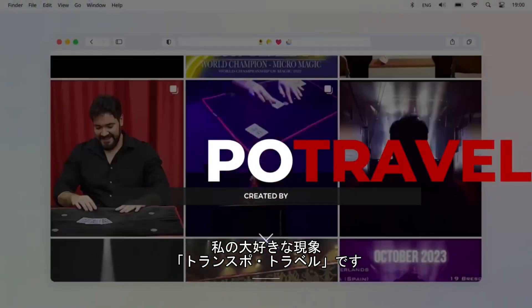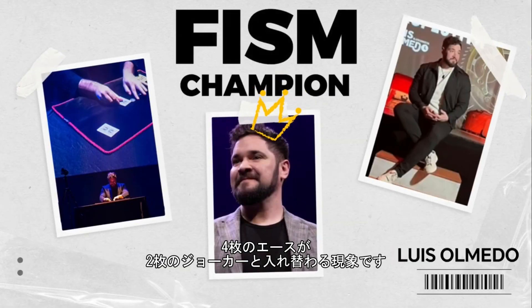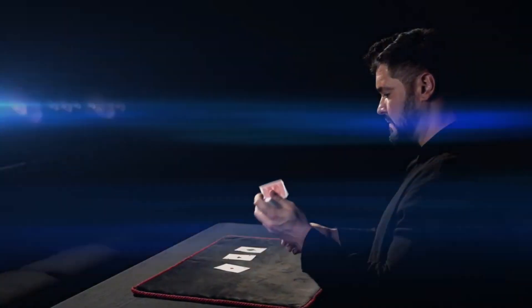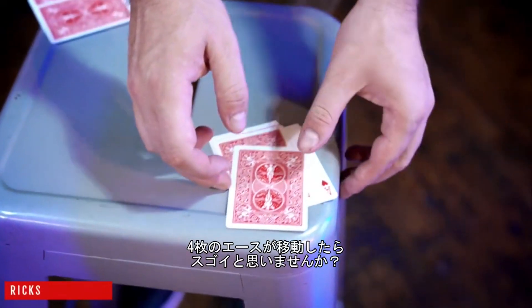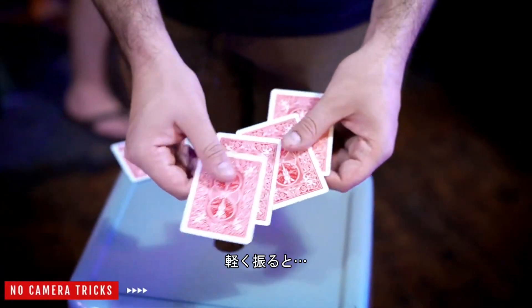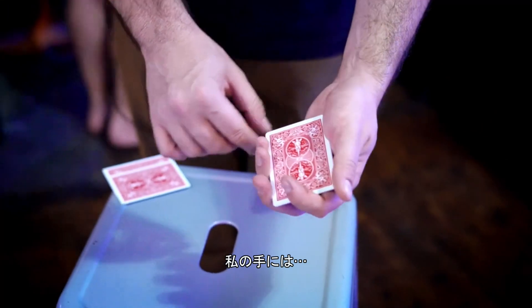Transport Travel is one of my favorite effects where four aces switch positions with the two Jokers. It combines magic and surprise — magic because the aces have traveled, and surprise because here I only have...